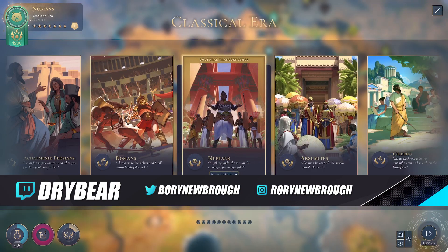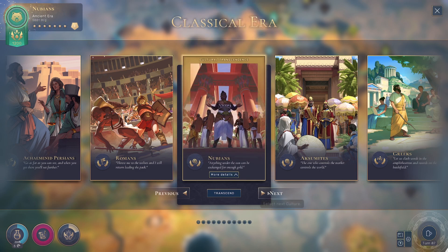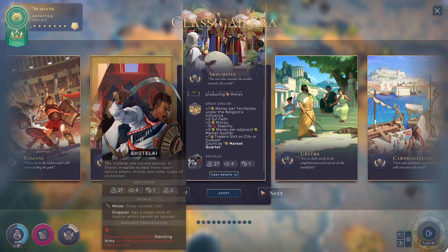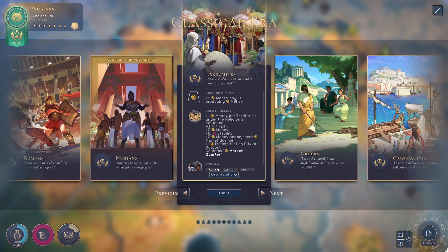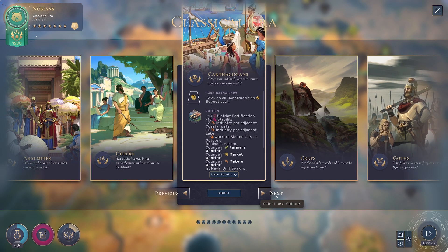We can go into Nubian plus 10 additional, but that's not good enough. The Aksumites are good on money. These guys are good on science, minus 25 on all constructible buyout cost.